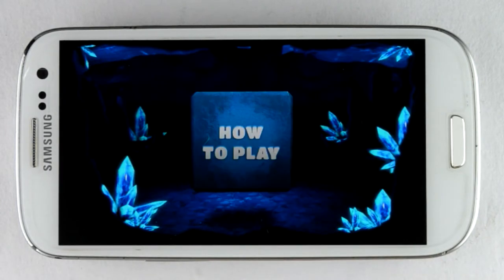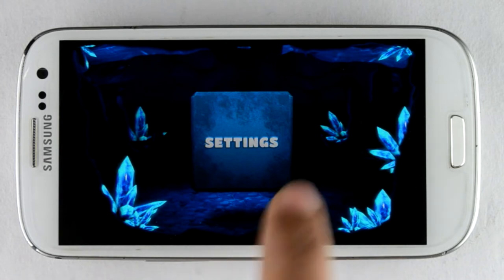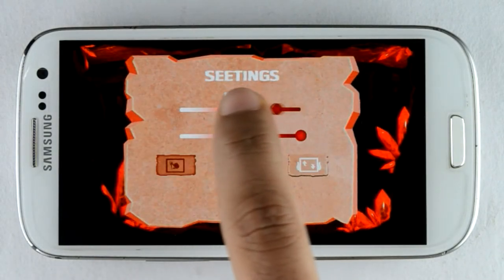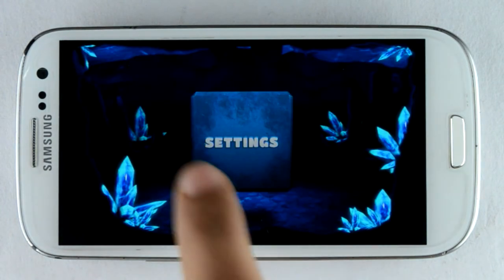You can also see the dangerous objects which you have to avoid during play. Here are the settings. You can manage your music and sound volume from here. The most important feature of the gameplay settings is how you want to play the game — by swiping, by tapping, or balancing. I'm choosing the tap option.